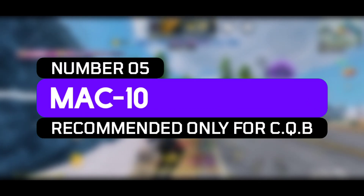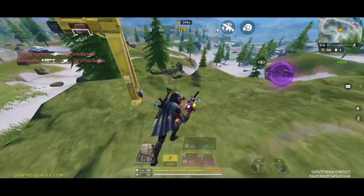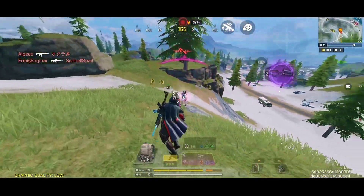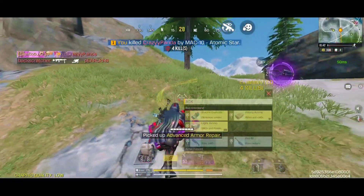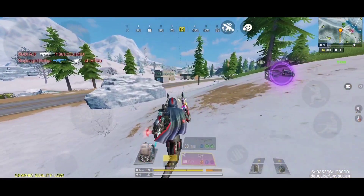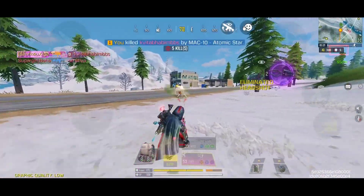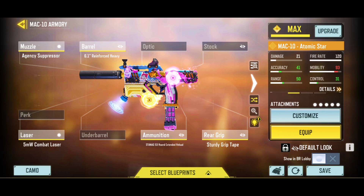Starting at number 5, we have the MAC-10. This used to be the fastest killing submachine gun inside of the Battle Royale, but after the damage range buff of the Fennec, it became slightly inconsistent. Especially the ground variant of the MAC-10 feels a little bit off in close range engagements. The only downside of this weapon is the size of the magazine and the damage per bullet, which seems extremely low even for a solo 1v1 battle. But you can solve this problem with the purple or legendary variant of the extended magazine mods. With the custom variant, I have boosted the damage range and the hip fire accuracy to the maximum level.